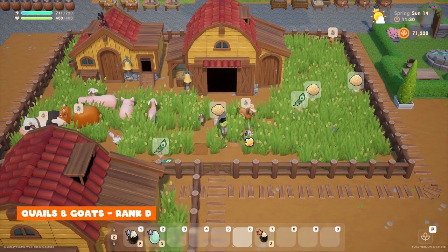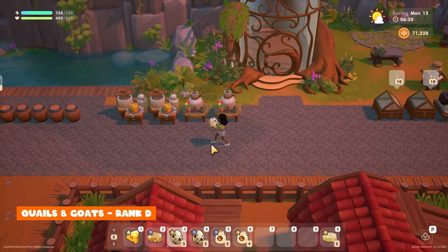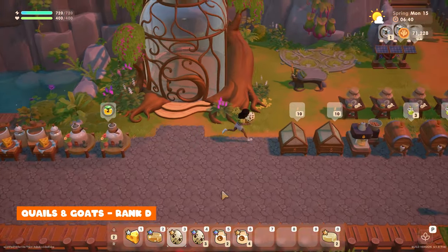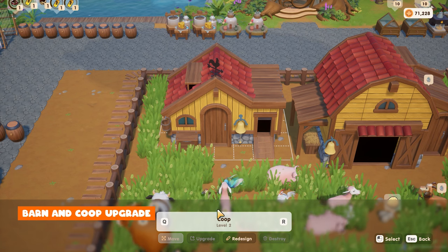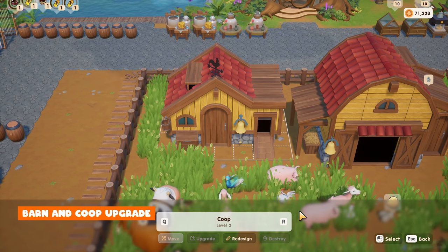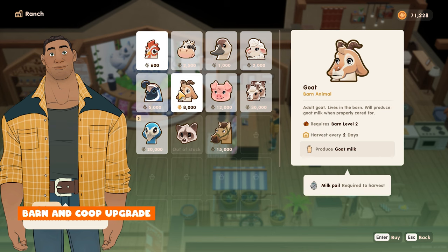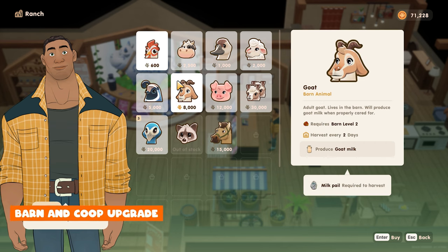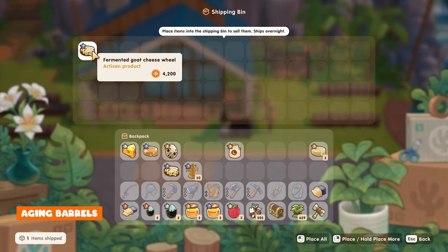When you reach town rank D you'll unlock quails and goats. Same as before — quail mayo and quail salted eggs, and goat milk and goat cheese. For these animals you'll need to upgrade your barn and coop to level two from the carpenter. To upgrade both at the same time you'll need 60 hardwood, 150 stone, 25 back, and 11,000 coins — that's the price for both, not each individually. The higher the town rank, the better the animals and the more produce. Goats are one of my favourites because the goat cheese wheels are very easy money when processed into aging barrels.